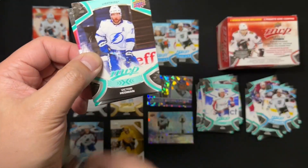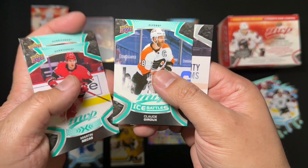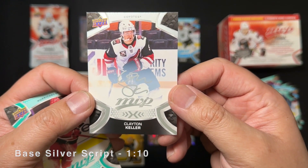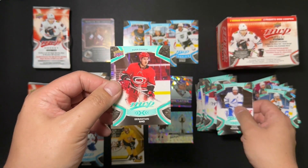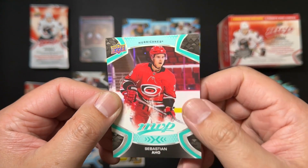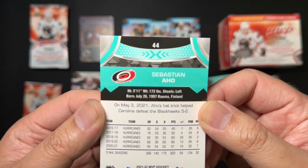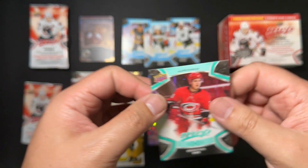Victor Hedman, Sebastian Ajo, Shea Weber, Martin, Claude Giroux Ice Battles, and that weird silver script — not foil — of Clayton Keller. Let's take a look at the Sebastian Ajo card. Lots of flourish that I'm not a huge fan of. On the back, there's a little stat: 'Ajo's hat trick helped Carolina beat the Blackhawks 5-2.' I feel like the Blackhawks were a very beatable team that season.